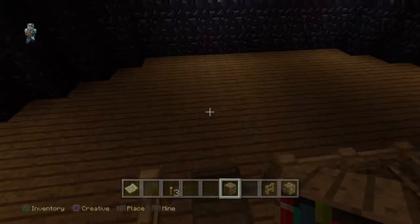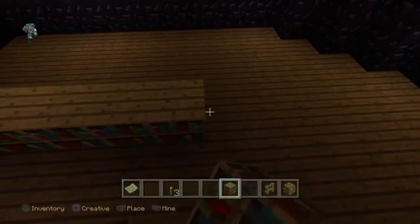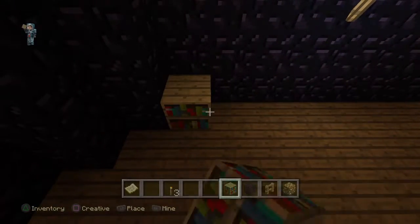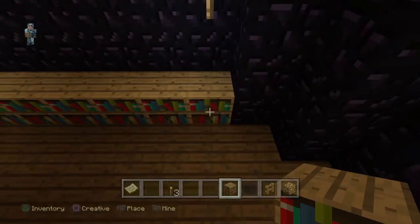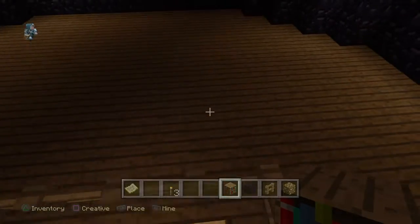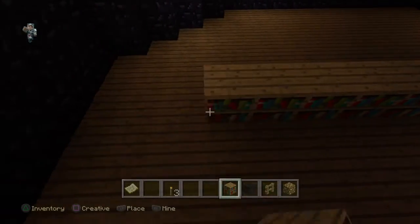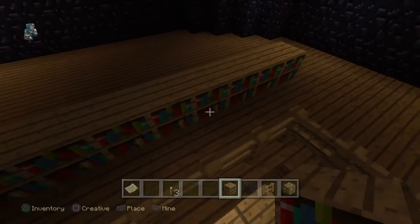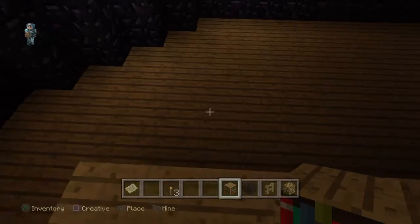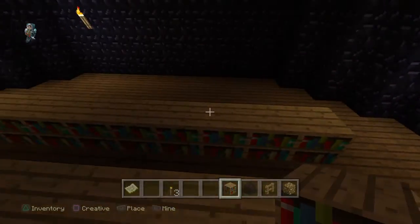So now I need to build the upper level of the library. I have to take into account that I will need to create a stairwell up. I've got to be a little careful with how it plays because I don't want to end up locking myself in unintentionally. That's a bit of a challenge I have to take into account as I put this up.